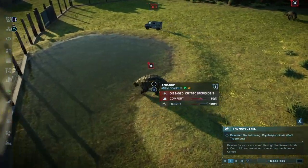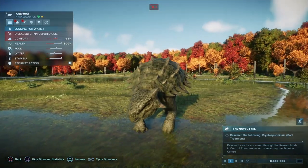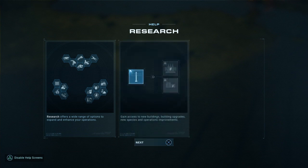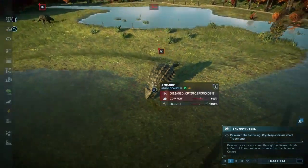Comfort's going down. Use the MVU to diagnose dinosaur disease during the medical scan. Once identified, research the right cure for a disease at the science center. Once researched, administer the cure with a dart from the MVU. Research offers a wide range of options to expand and enhance your operations — assign the appropriate scientist to research a new item.